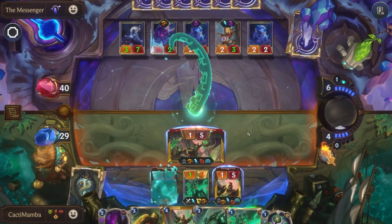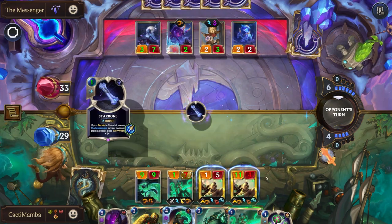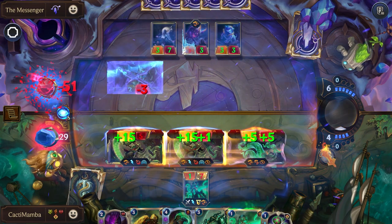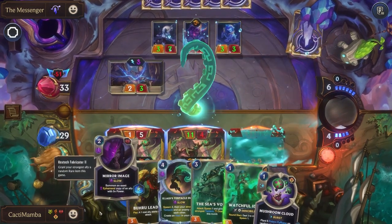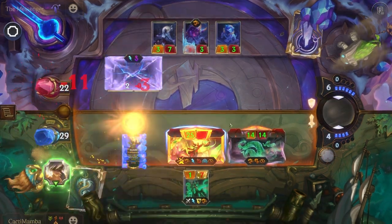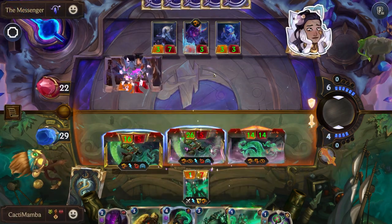We've got double Allowee on the board — that is right. Now because of this epic combo I can make my Allowee elusive. An elusive Allowee — and I can even make another copy. So much damage. The tentacle slams down and Allowee crushes the competition.